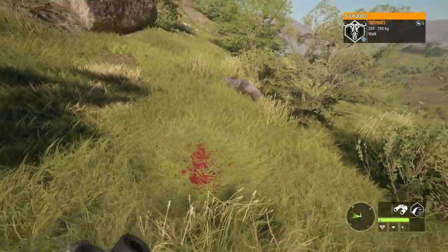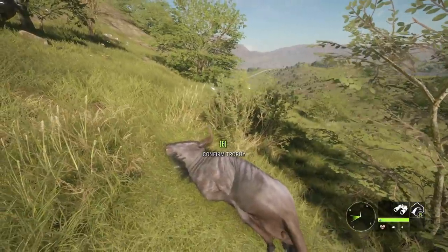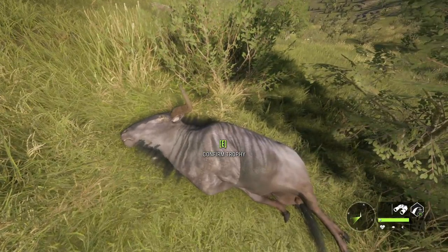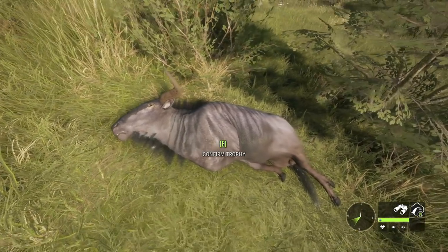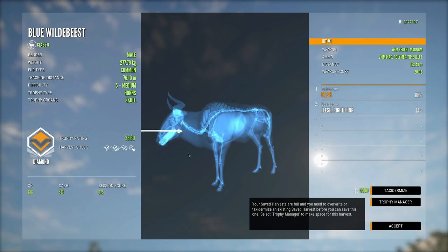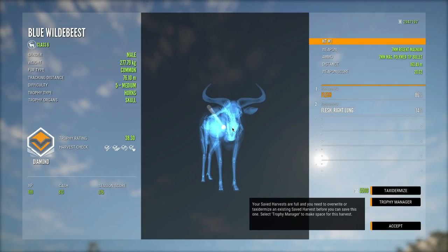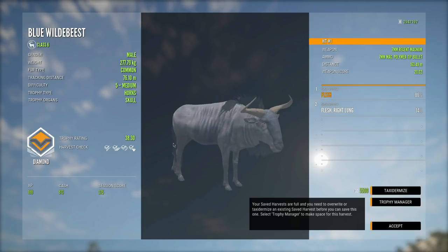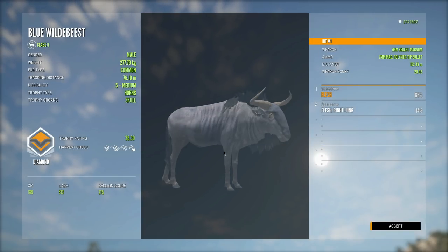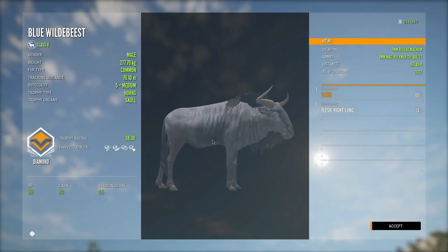Well there he is — and that is actually vital blood. We got extremely lucky! Oh my gosh, I am very surprised that actually worked out — I thought we hit a bush or something, but we actually got him. As long as we didn't hit the skull or anything weird like that, this should be a diamond if it's got a high enough score. It's a diamond — 3830! We managed to get that. It was almost a skull shot — he turned his head right as we shot. That's insane — I can't believe we finally got a blue wildebeest diamond.